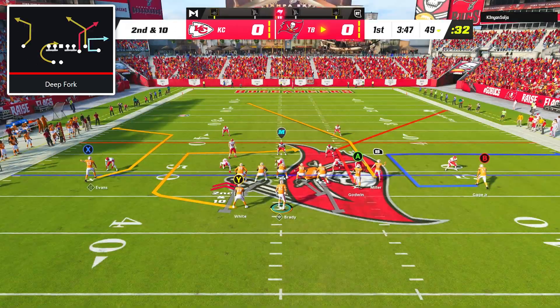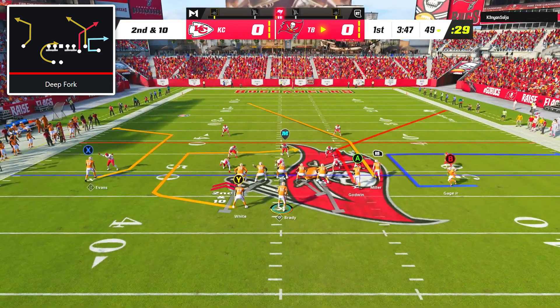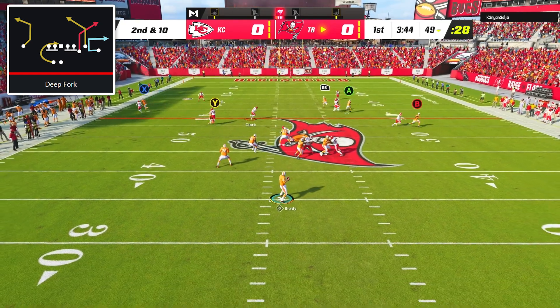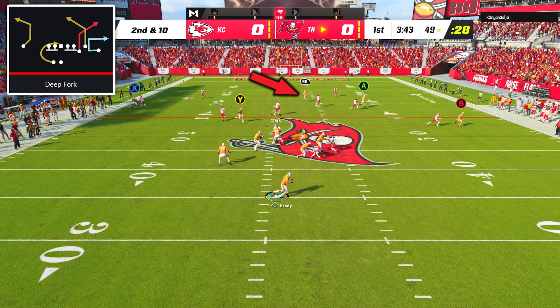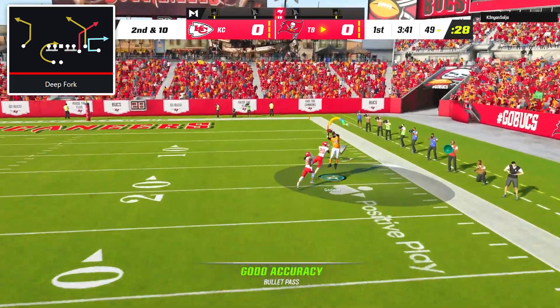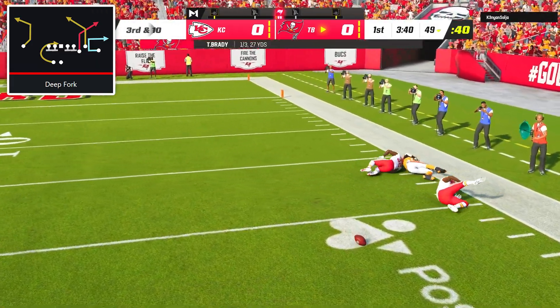On second down I went back to deep fork, but this time I ran it completely stock. A quarterback with better vision probably would have seen the wide open post route deep over the middle, but instead Brady tried to force the corner route to Chris Godwin and the result was another incompletion.